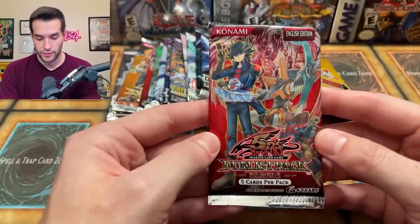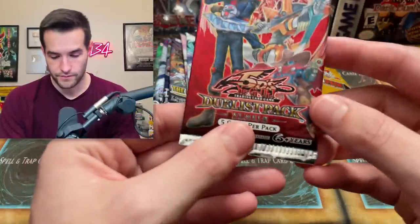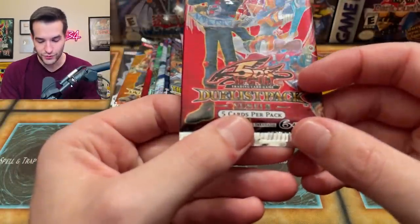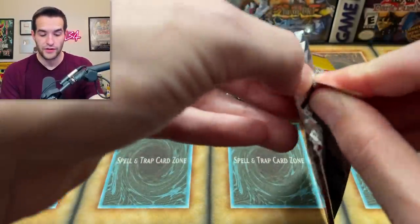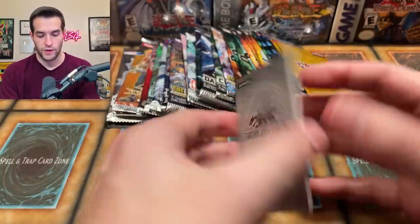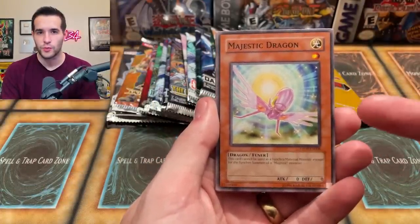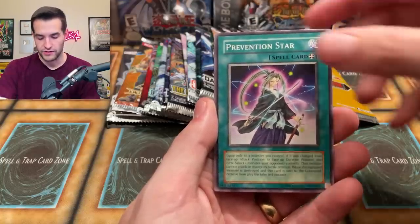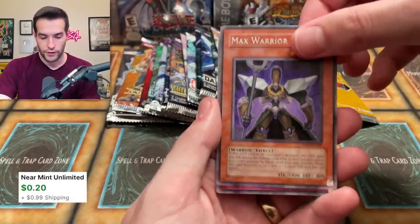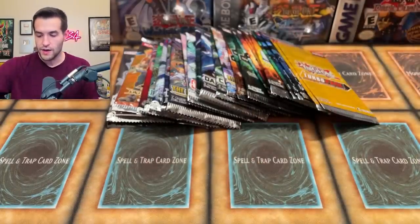Duelist Pack Yusei — wait, two or three? I think there's three. It's really hard to see — I was looking through the camera and really can't tell what that says. Apparently this is Yusei 2. What will it be? We have a Majestic Dragon — this was like a ten dollar super rare for a long time out of the original Five D's set. Prevention Star, Max Warrior, Reinforced Truth, and Level Warrior. Nothing too crazy. Majestic Dragon — I'm interested to see if that's worth anything as a common.